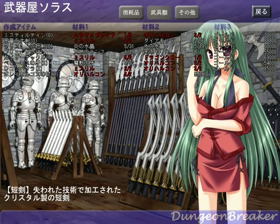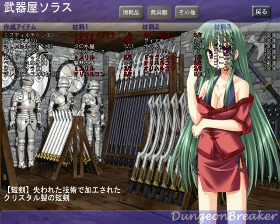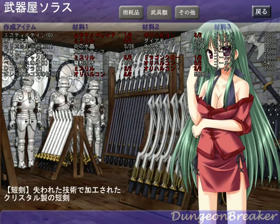Heaven Dragon's Greatsword takes some Mithril and Diamonds. Crystal Shortsword takes Fire Crystals and Water Crystals. You can make one of those. It tells you how many you have, so that's kind of nice.